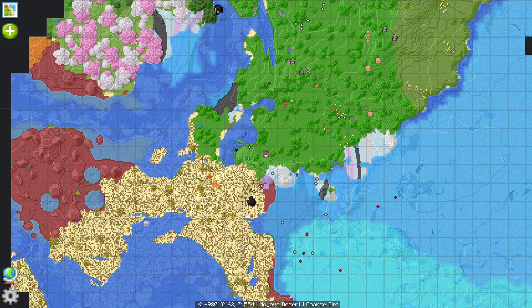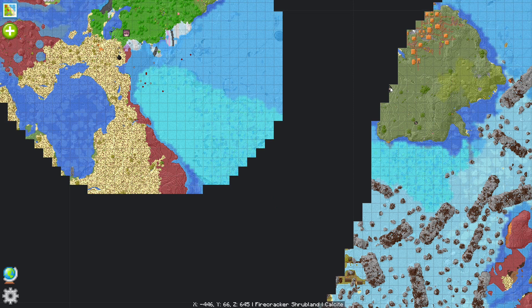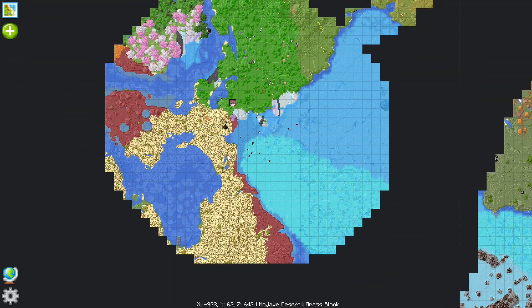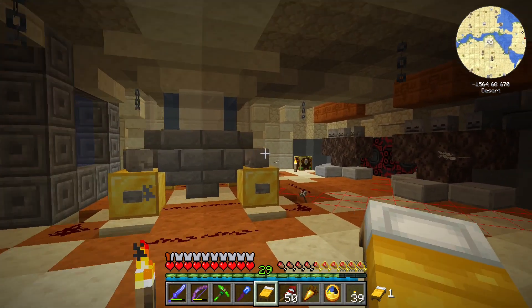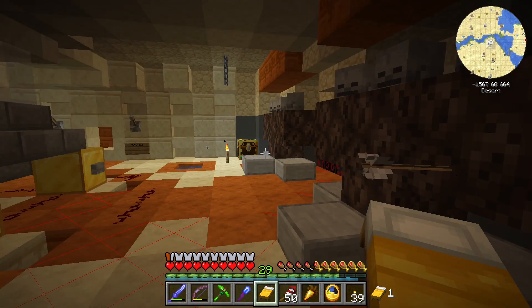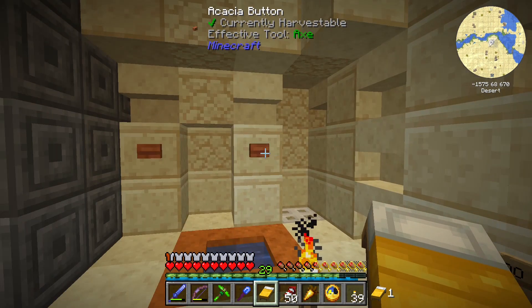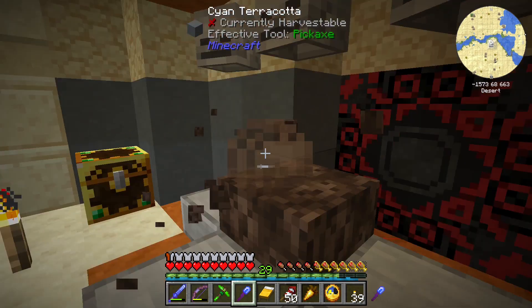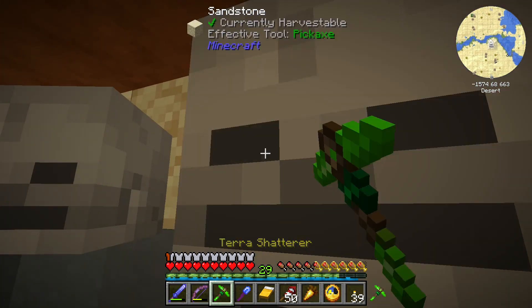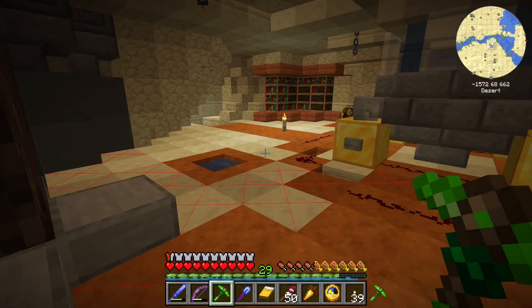We're gonna continue to search around, and I got distracted by a structure. There were four skeleton spawners in here. There might still be skeletons around. There's all kinds of redstone back there, so just in case we're gonna tear all this stuff down. I still hear skeletons out there — maybe they're below us. We're still near the top. It's like a big pyramid.